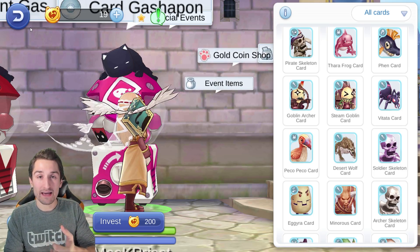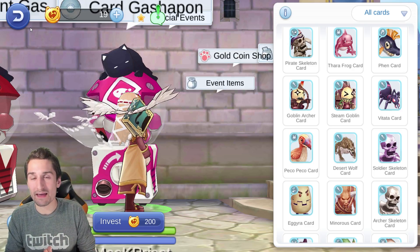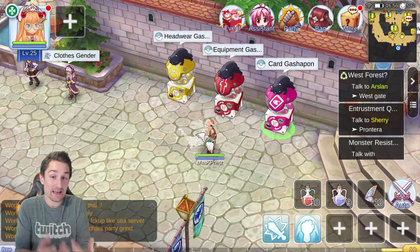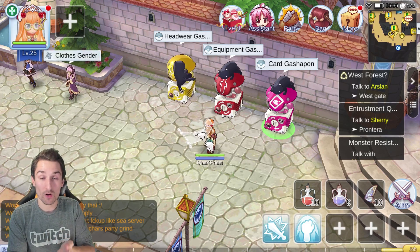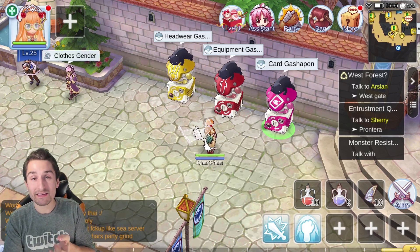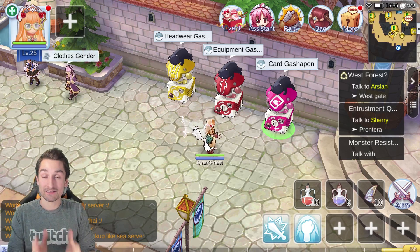The card Gachapon caps out at 200 Big Cat Coins. The Saints Gear or Equipment Gachapon caps out at 50. And right now the Headwear Gachapon is costing 21 Big Cat Coins a pull — but it's 33% off, so it is normally always 30 coins per pull. That is everything you need to know about the Gachapons. You have 38% bonus base and job experience to be gained from the Headwear and the Equipment Gachapon, which will definitely give you a pretty good edge if you're racing someone to a certain level.